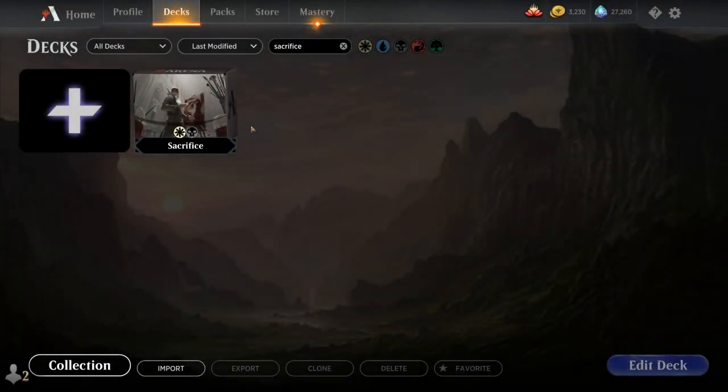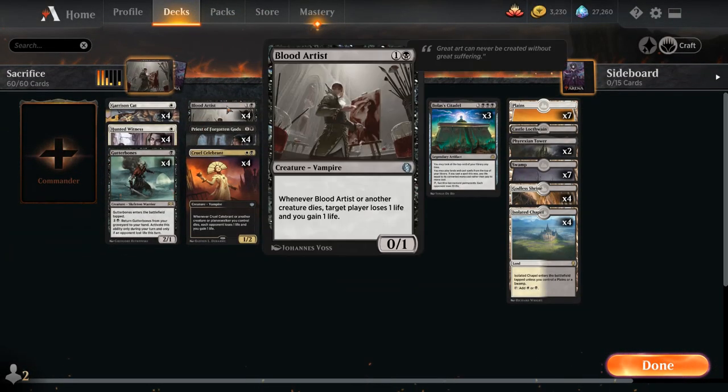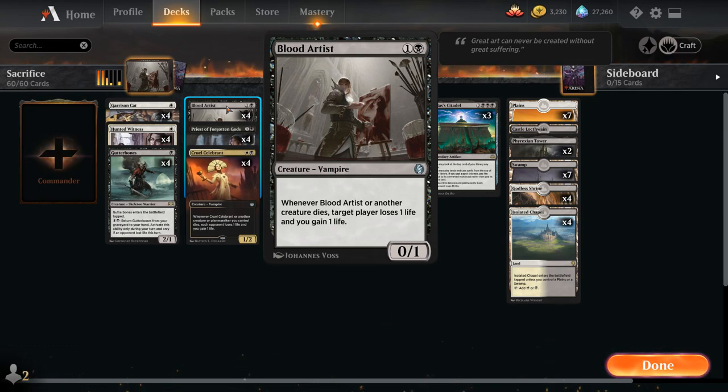Hello and welcome to another Magic Arena gameplay video. Today we're taking a look at a Black-White Sacrifice deck featuring Blood Artist, a 2 mana 0-1 Vampire introduced in Jumpstart, saying whenever Blood Artist or another creature dies — including the opponent's creatures — target player loses one life and we gain one life.